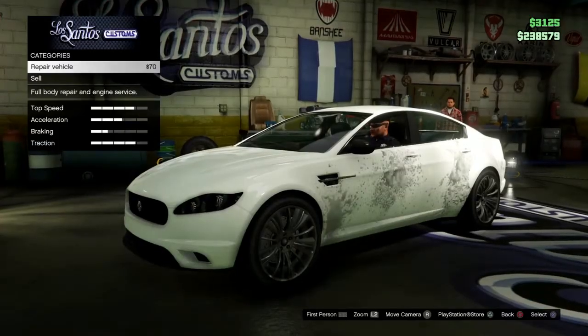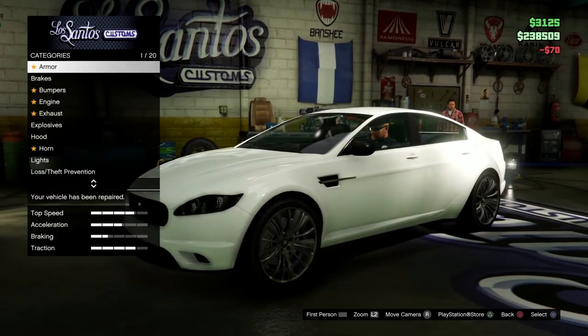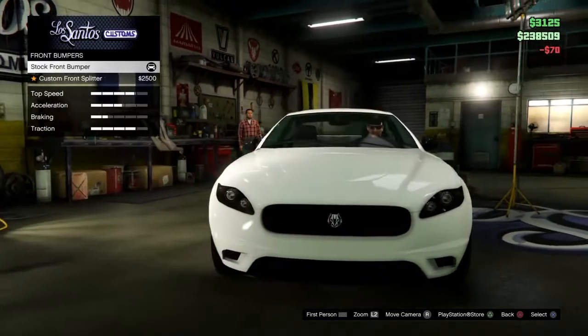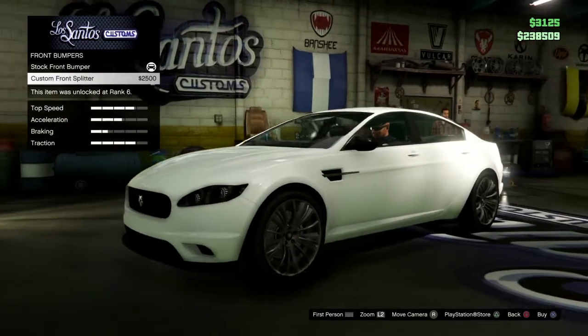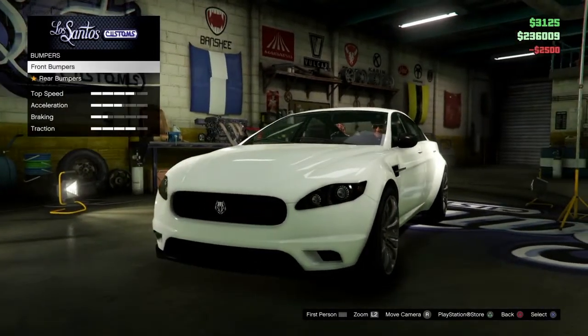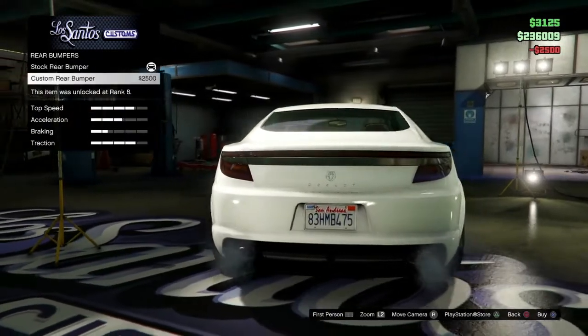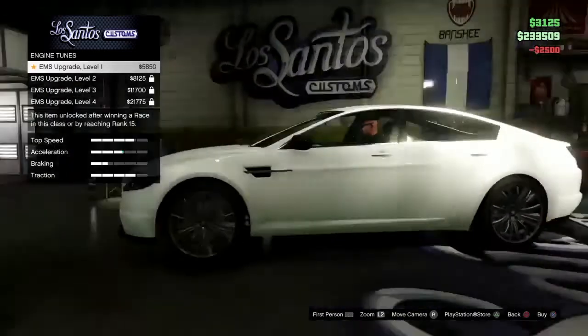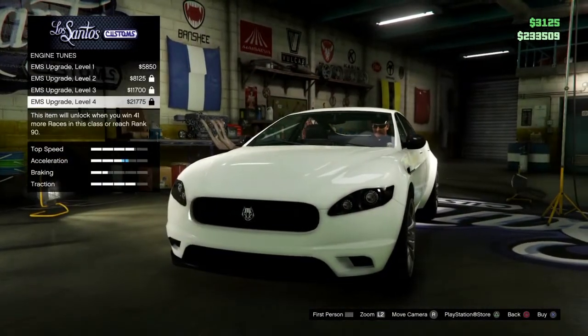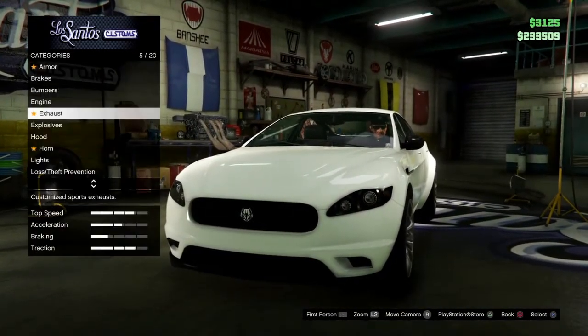First we're just going to repair it because we damaged it with the snow on the side. Armor — we don't ever mess with. Brakes — we just put on the custom front bumper; we don't mess with brakes, those are basically up to your choice. The front bumper: you can barely see the difference, same for the rear — this one changes the exhaust and the back grille. The engine is up to you; since this is on my alt account with the NPCs, I don't have anything unlocked.